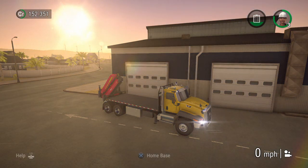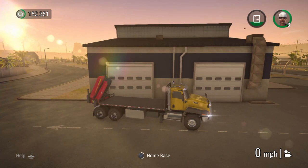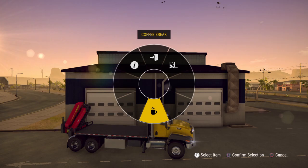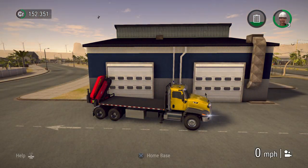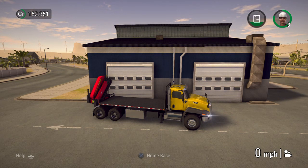And away you go — you can skip the nighttime, skip the daytime, and that is it. It's as simple as that. If you want to skip more time, press the cross button again, make sure you're at the home base, go into the coffee cup, and rinse and repeat. If you enjoyed the video, don't forget to give it a thumbs up — I'll talk to you all in the next one.